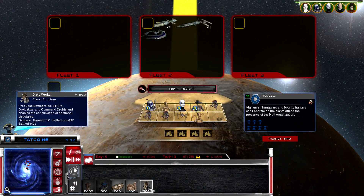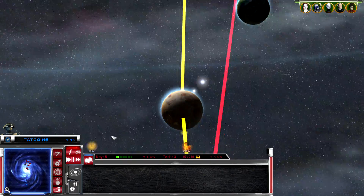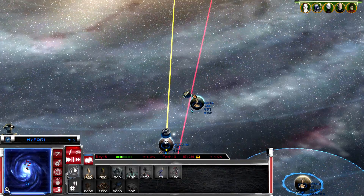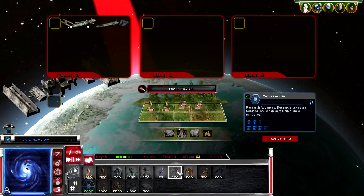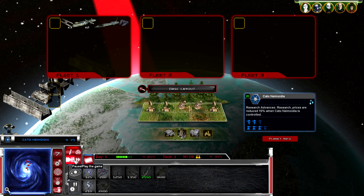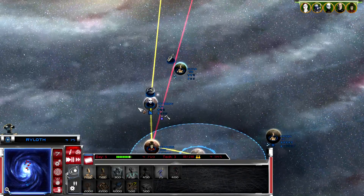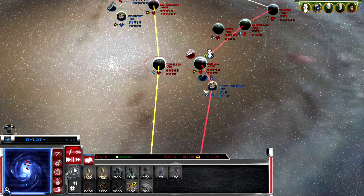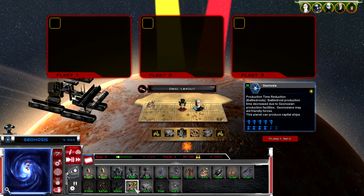Nice! We have that system. Let's see what we can throw on here - droid works, nice oil bath. We're going to go to level one battle station. We're going to need some stuff that makes money here soon because we're pretty low on credits. I have a feeling this area is going to be attacked next.